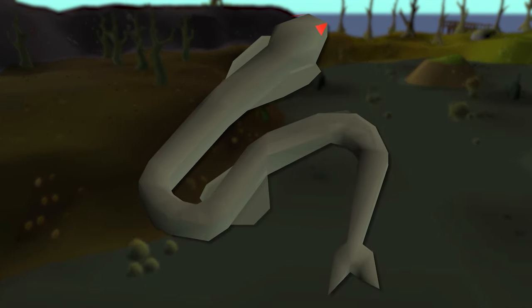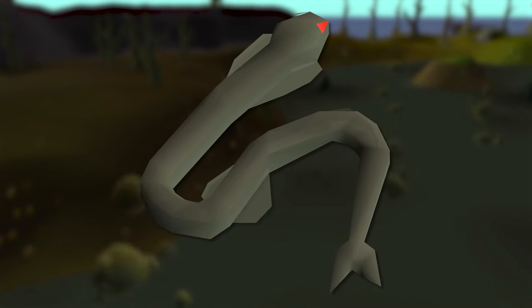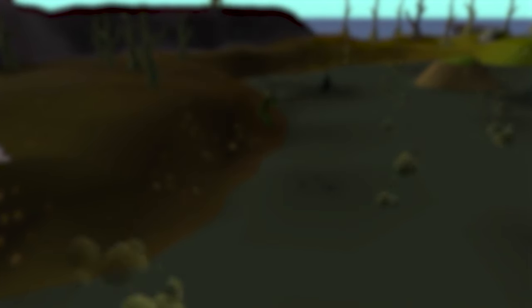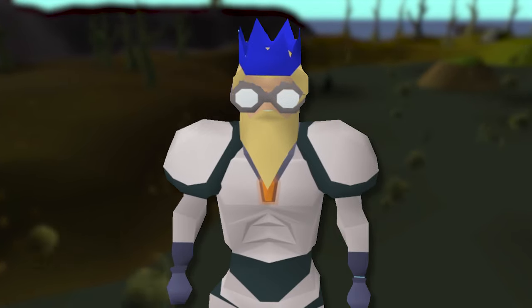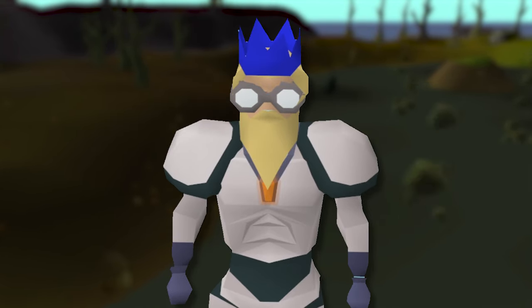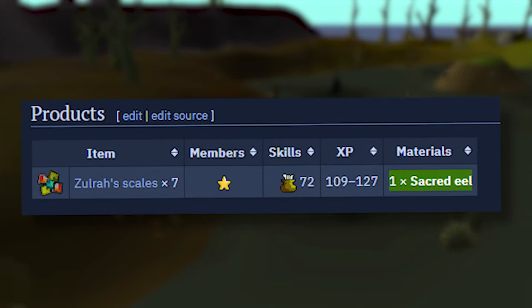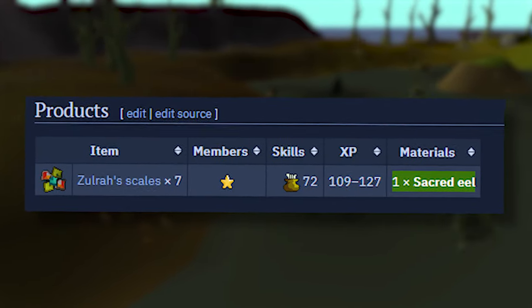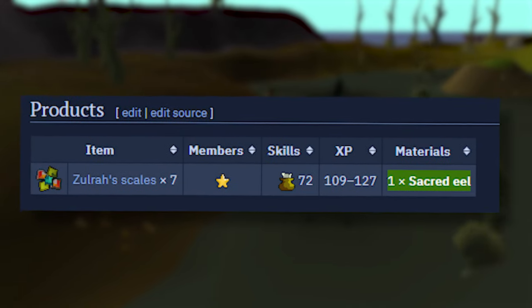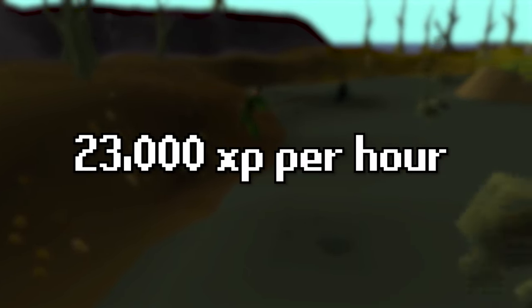At level 87 fishing and partial completion of the Regicide quest, you can catch sacred eels. At a cooking level of 72, the fish can be dissected with a knife to extract Zulrah scales. Dissecting gives 3 to 9 scales and 109 to 127 cooking experience each. Your cooking level affects how many scales are received — with a cooking level in the mid-80s, you can average around 5 scales per fish, and at cooking level 96, around 7 scales per fish. You'll gain 21,000 fishing experience per hour at level 90 fishing, increasing to around 23,000 experience per hour at level 99, along with some profit.